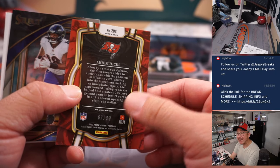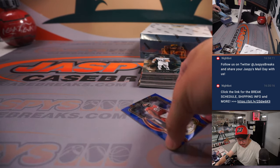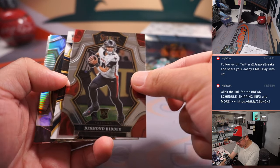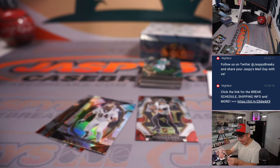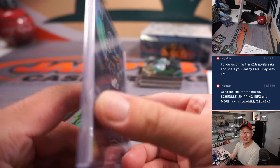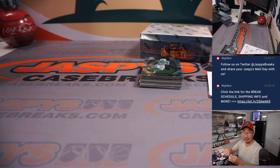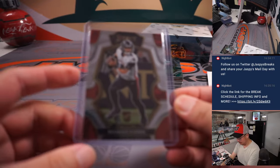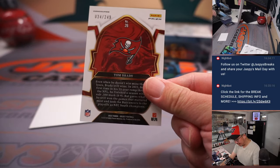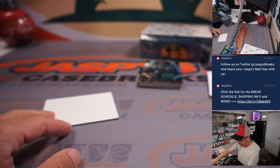We've got Akeem Hicks, 67 out of 99 for the Buccaneers — here's Douglas. And then behind Desmond Ritter is Boye Mafe, with the jumbo rookie swatch, 37 out of 99 — for Ryan. Another Desmond Ritter — that's going to go to Chris and the Falcons, that is Premier level.